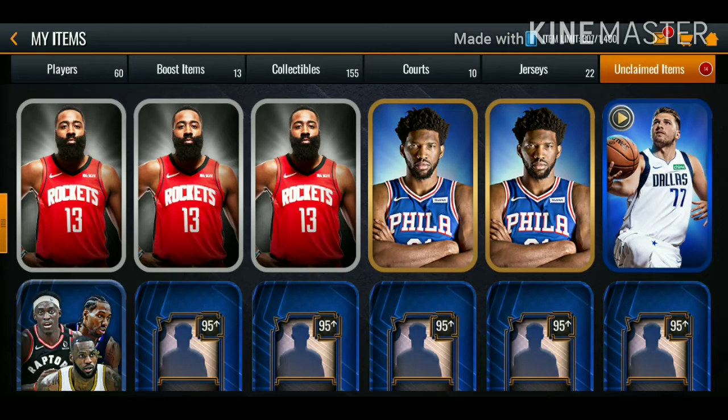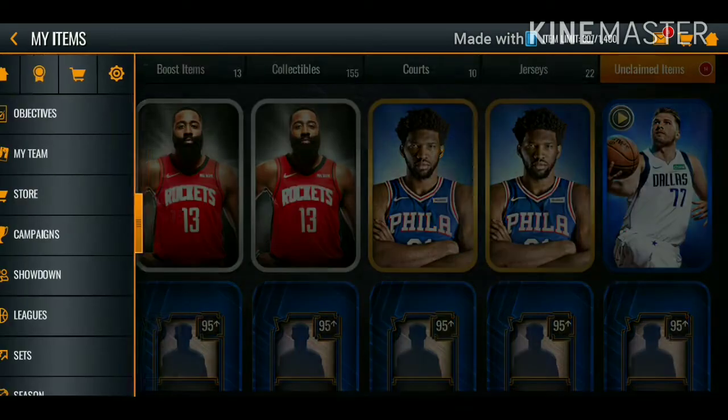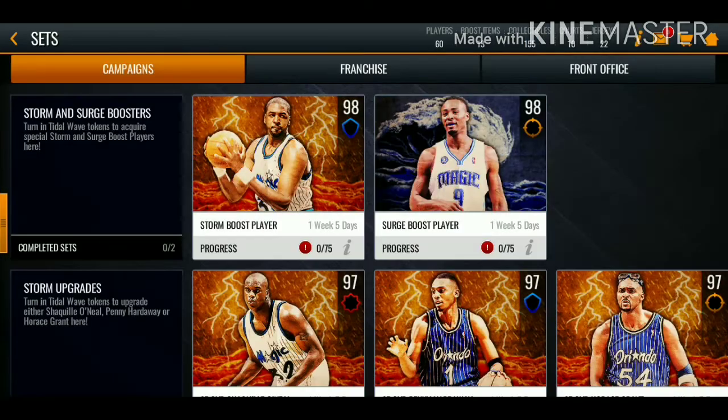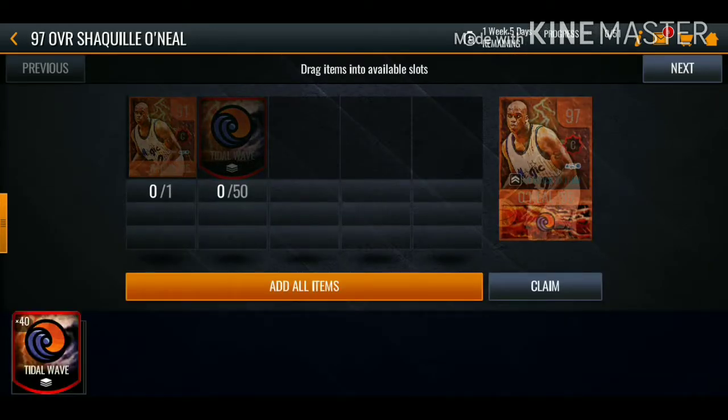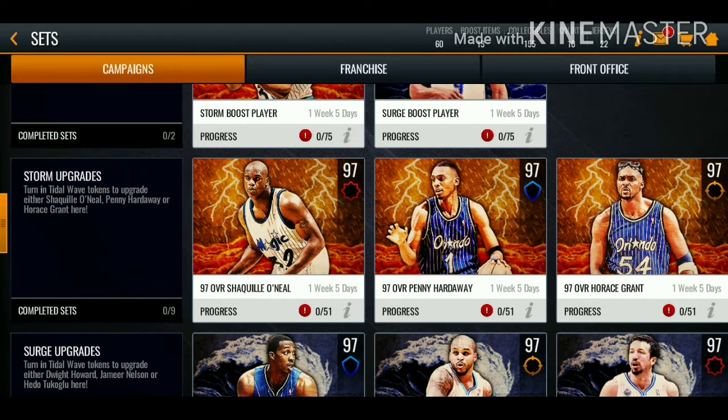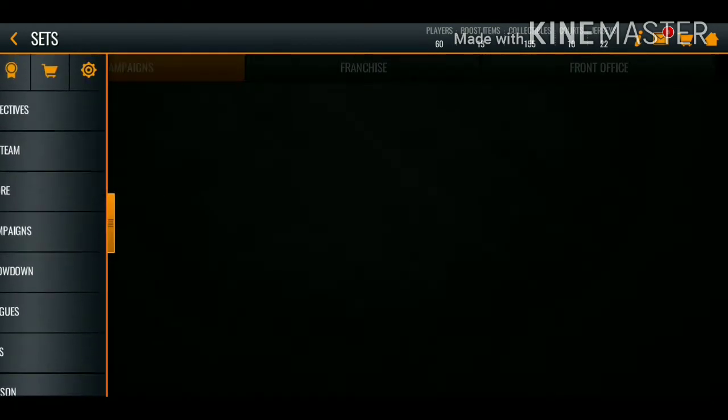We also got a new promo called Tidal Wave, and I watched all the ads so we have 40 elite tokens. We need 50 to get one of these 97 players, so we're not going to choose the player yet until we open up all the packs to see what player we need to upgrade. We're going to go over to campaign and grind some of these events.